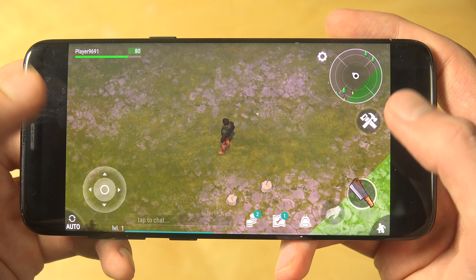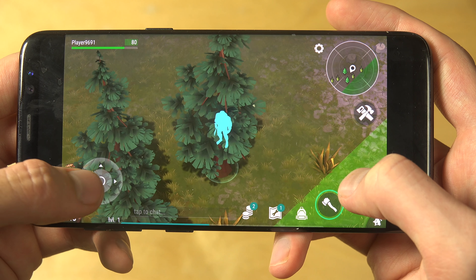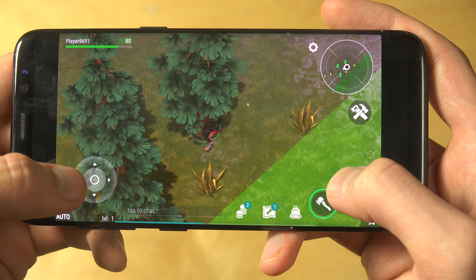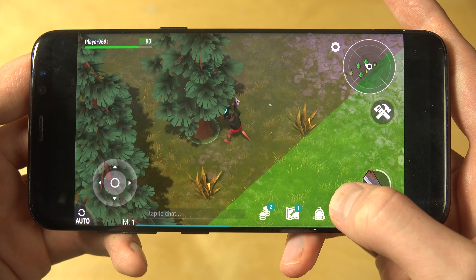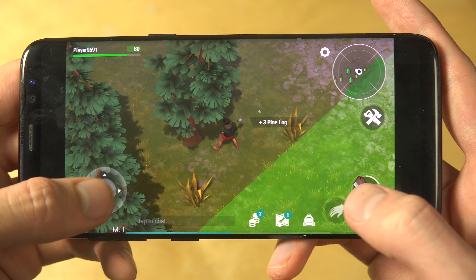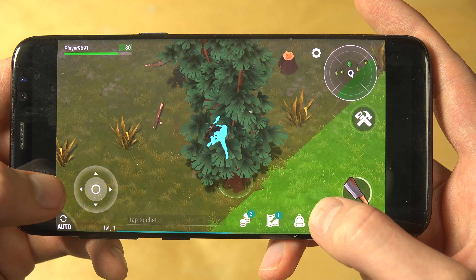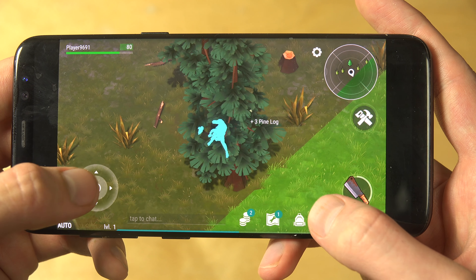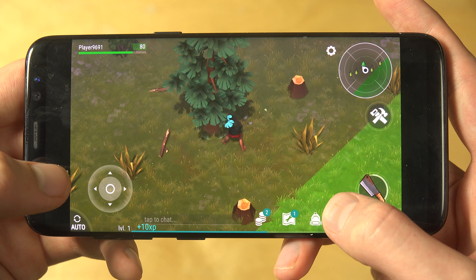Now I can go in and craft. In here you can craft certain tools — you're going to need this hatchet so you can cut down trees. You get experience points and you can level up. You get pine logs when you cut down trees.